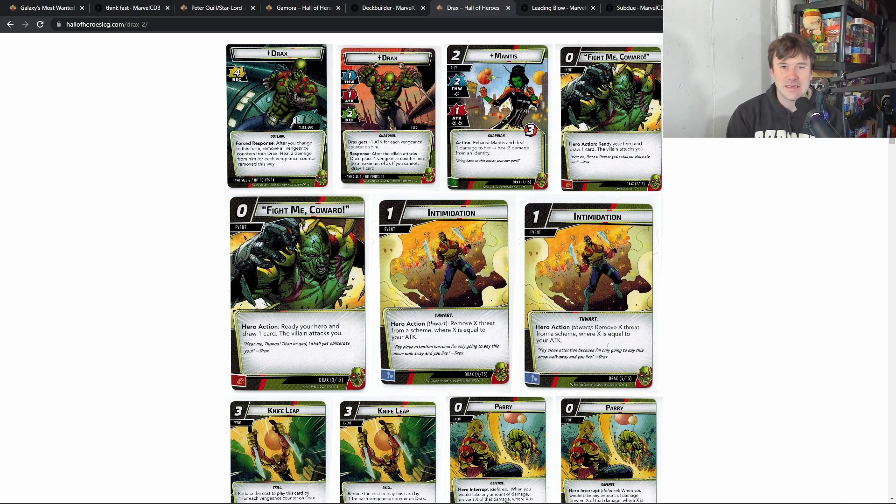Drax is fun to play but his pre-con is so good with Protection that I don't see another way to really play him. I've done Aggression Drax and Justice Drax but neither does the same thing Protection does. The key difference is Drax wants to be attacked — he just doesn't want to take damage. It kind of stinks in a way because the same approach every time gets repetitive. I'm curious how you all play Drax because it's been a long time.